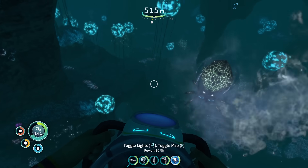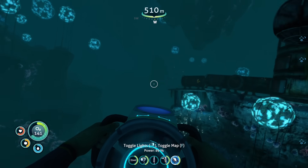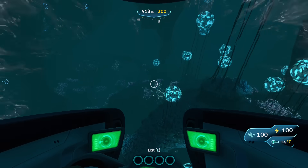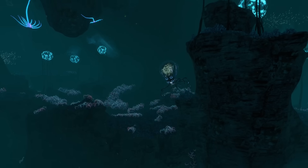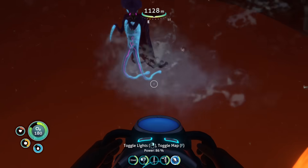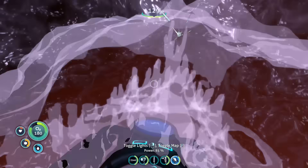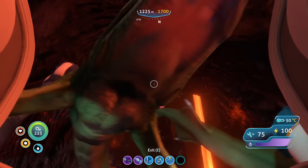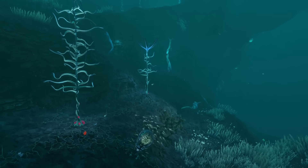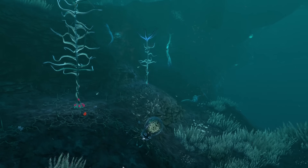You can easily outrun these guys in most vehicles, or even with a sea glide if you need to. And as long as you keep your lights off, they don't seem to bother you all that much. I honestly wouldn't even say Crab Squids are the most dangerous non-leviathan. Warpers have given me way more of a headache than they ever will, and Lava Lizards are much more aggressive and will often hunt in groups. Other than the slightly unnerving appearance, Crab Squids just aren't scary.